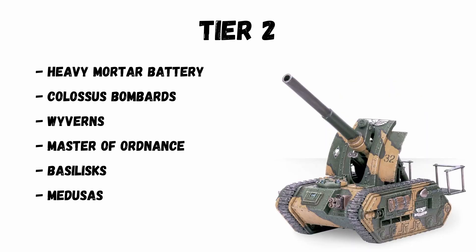Basilisks — you'd probably expect to see these in the top tier, but for me they just don't quite reach there. The Earthshaker gun I've already put in Tier 3, but the difference with this platform is more buffing potential. The Master of Ordnance gives reroll of 1s, the Aerial Spotter strat for 2CP gives reroll all failed hits, and you can make it shoot twice for 2CP. Its cost per shot or cost per point of damage just isn't low enough, and overall damage output isn't quite high enough compared to other platforms — that keeps it in Tier 2.